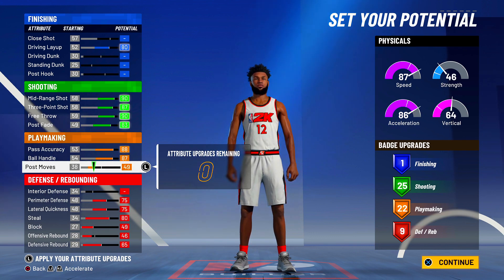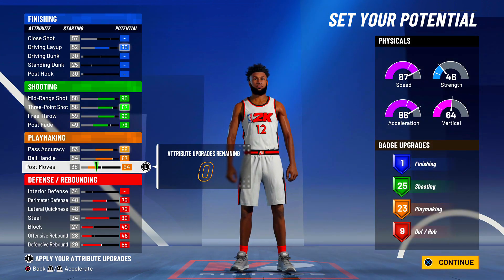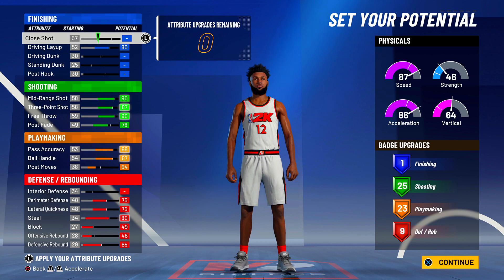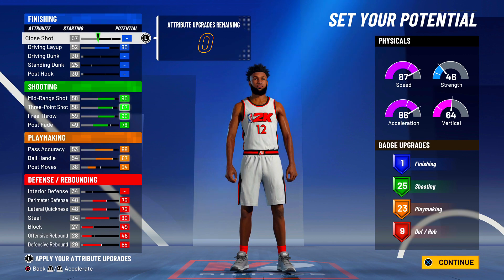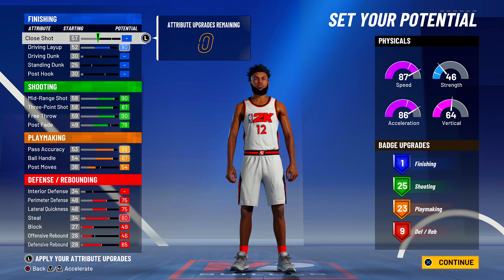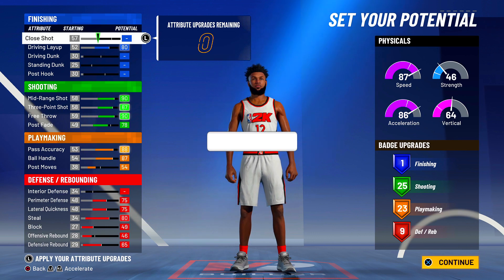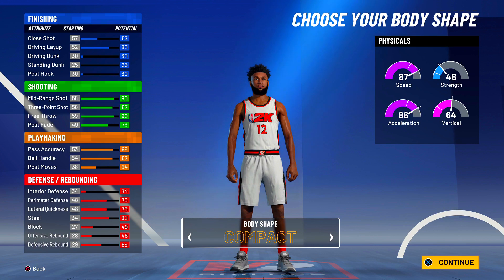I'm going to let y'all guys decide in the comments section — before I remake this build, should I go with the one with driving dunk or the one without driving dunk? Y'all see the badge count, but for the attributes, I want my player to somewhat be able to dunk. But with an 80 driving layup, it's opening space for me to mess around with the badges. Now with only a driving layup of 80, I'm able to have 25 shooting badges, 23 playmaking — you can get 24 max. We could have got 10 defensive badges if I lowered my driving layup to around 71 or 72. So it's 125, 23, and 9. This is going to be the build we're going to choose and work on.